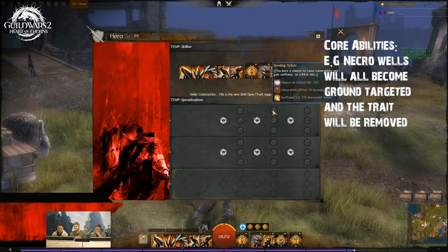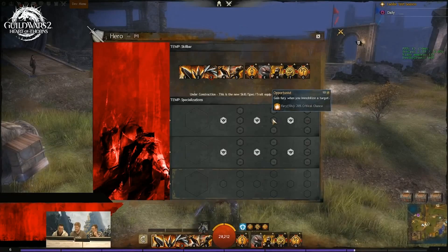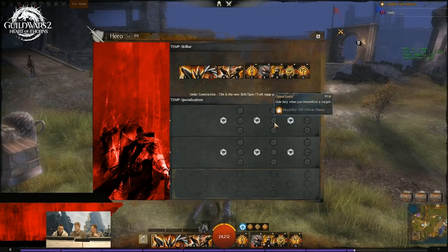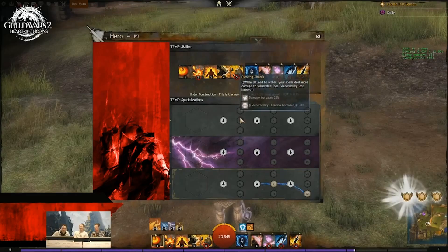So these core trait changes are going to be in — not the specializations, the core trait changes. What we can expect now, especially from the Engineer which is what I'm mainly going to talk about, is going to be basically awesome. I'm going to give you some details about how awesome it is, because I am loving the new stuff that's coming in.